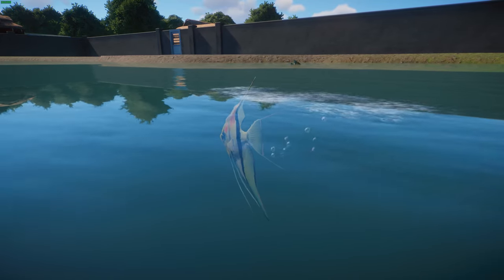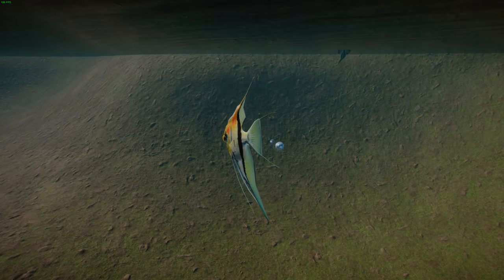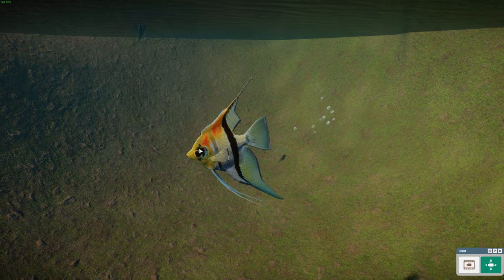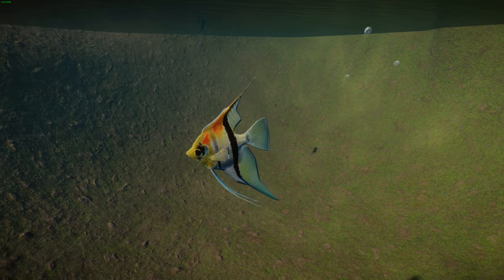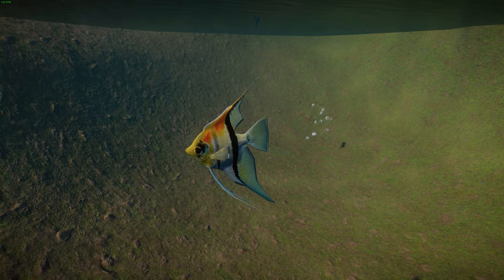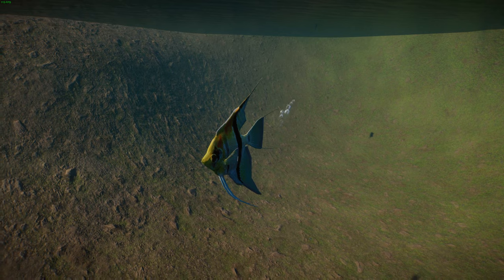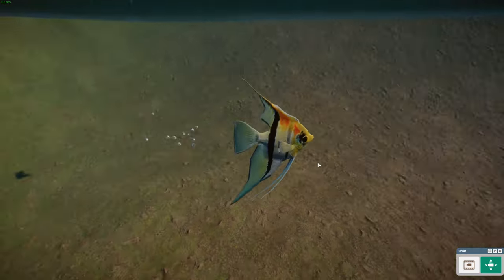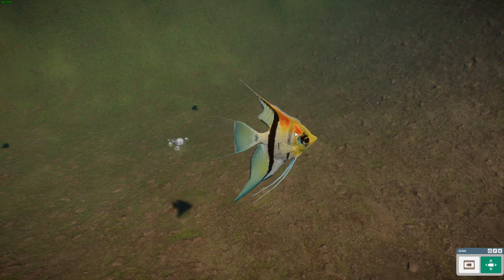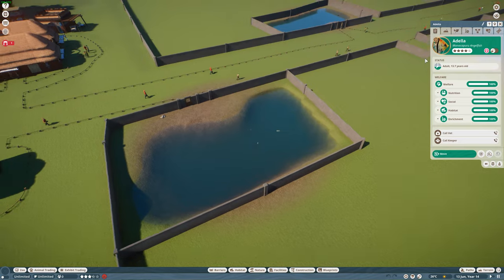These guys typically live in habitats that are heavily planted with rock formations and gentle flows — they don't like strong currents and they prefer plant cover. They're generally compatible with most fish in aquariums, though they will eat small shrimps, invertebrates, and even small fish, as they're typically carnivorous. Their scientific name is Pterophyllum scalare mangukapu, which distinguishes them from other populations of angelfish. They like tropical waters between 26 and 28 degrees Celsius and are approximately 15 centimeters long.